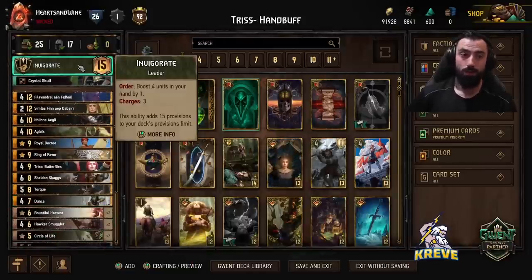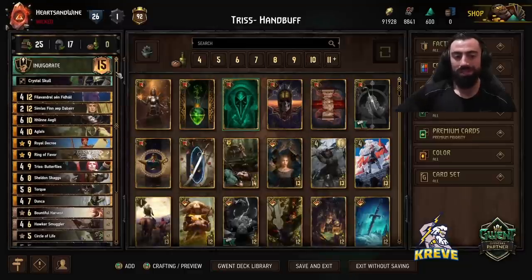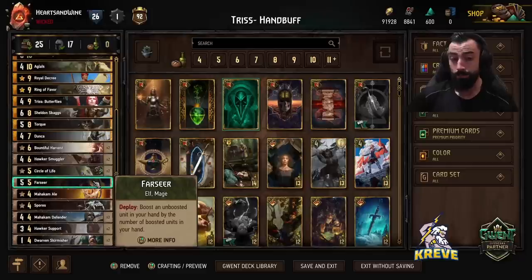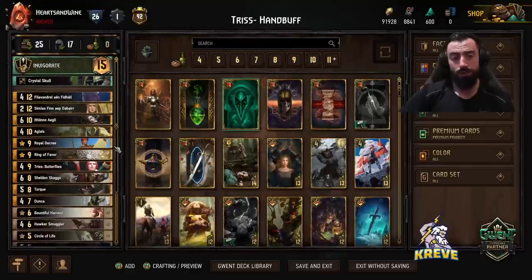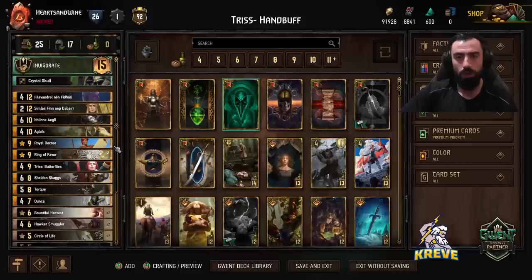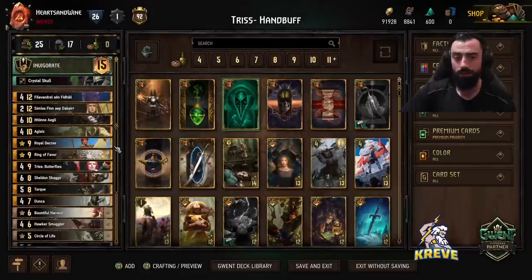The leader ability we're using is Invigorate — boost four units in your hand by one, three charges. The way we want to use leader is really timing it well with the Seer. Typically if you have Seer in your hand round one and you've got a handful of units, you use your leader to boost all of the units up except Torque, then you play Seer down and target Torque. Torque is then going to give a big boost to something else as well.